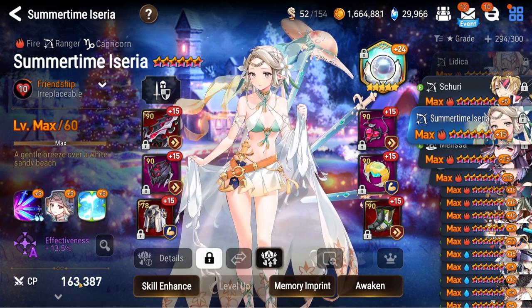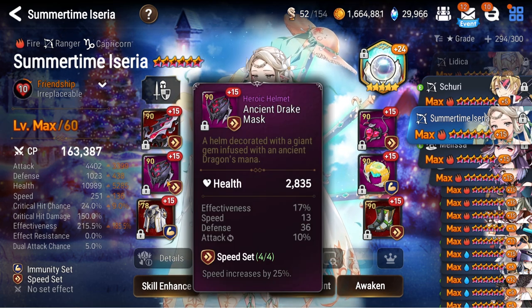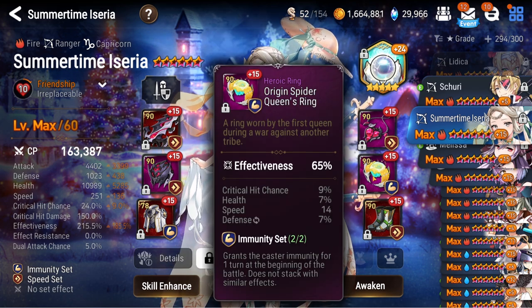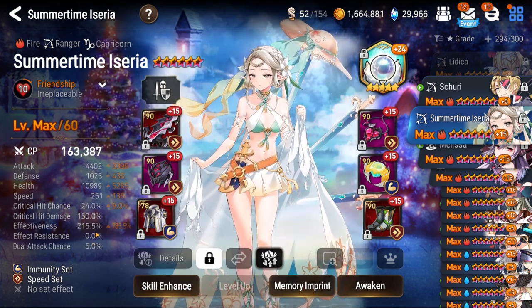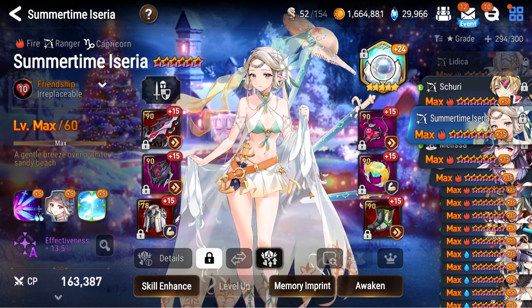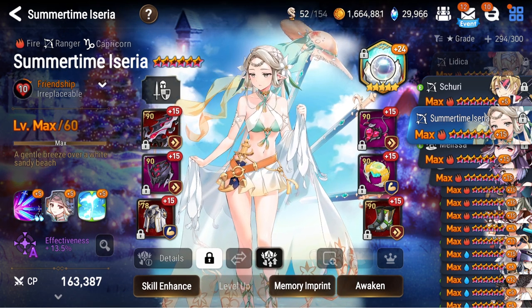Moving on, we got Summer Serenia here. Her artifact is not maxed because this is my second copy of her artifact — now that she's being rerun I snagged an extra copy and we're trying to max that out. Lacking charms and gold, as you can probably tell. She's fully imprinted and I got bottles of knowledge saved up. We're going to try to plus 30 that pretty soon. I do use her quite a bit in guild wars — the reason I wanted two of these is because I use a plus 30 copy on my ML Flan.